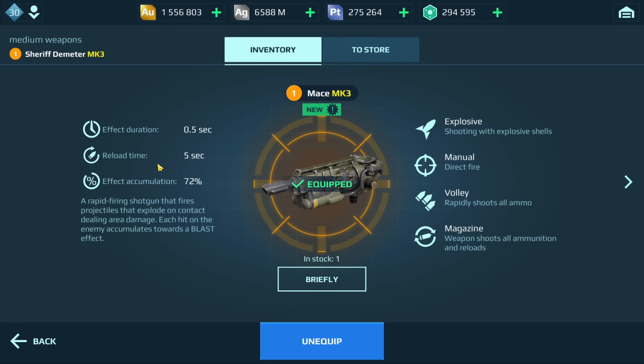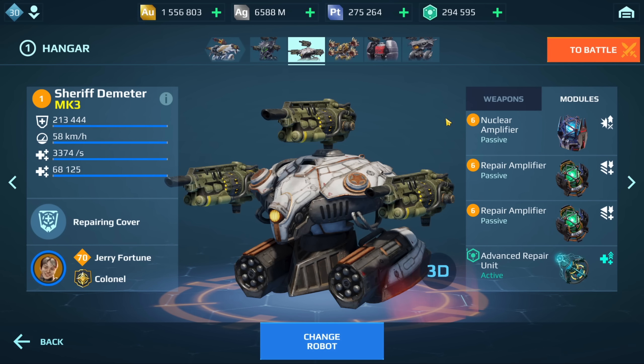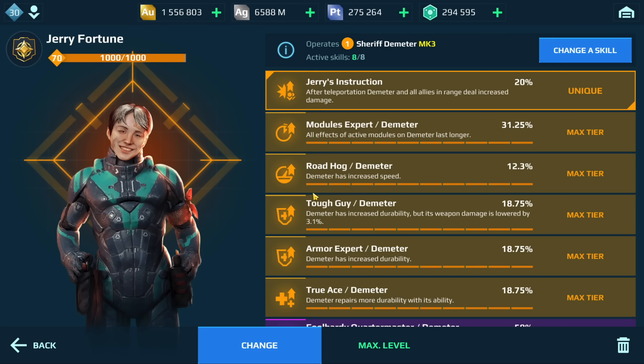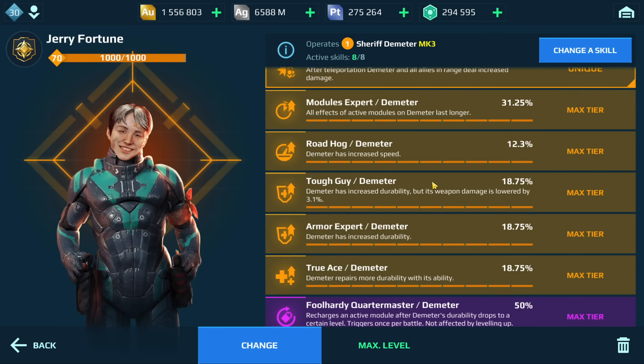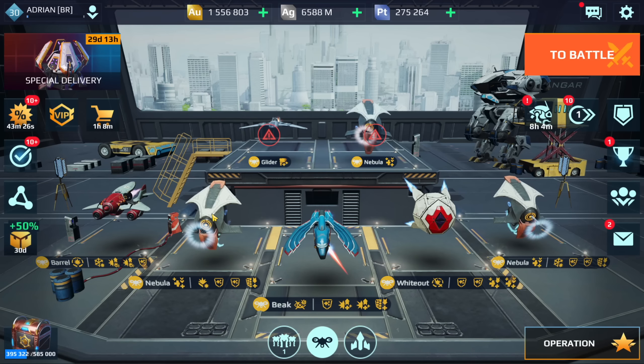One thing you'll notice with all of these builds is that they are all close-range builds. There's a reason for that — typically when you are in the Demeter you are teleporting to a teammate, which means you are putting yourself at risk and not really hanging back. So close-range builds are going to be the optimum choice. I have a nuclear amplifier, repair amplifier, the Jerry Fortune pilot (though you could use the App Meter as well), and also the Nebula drone with the suppressor.